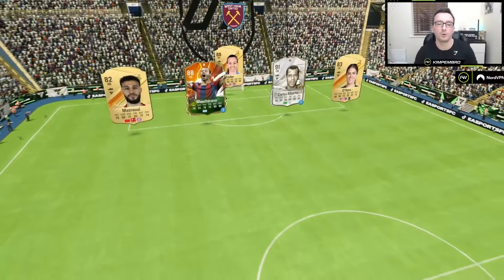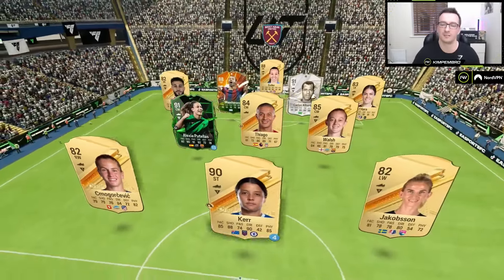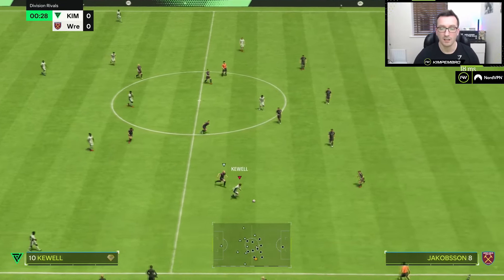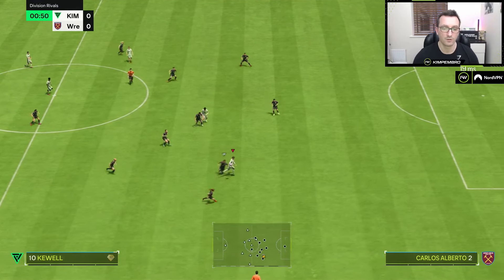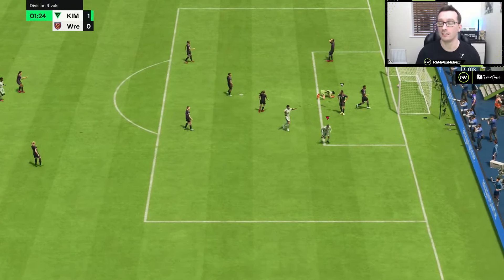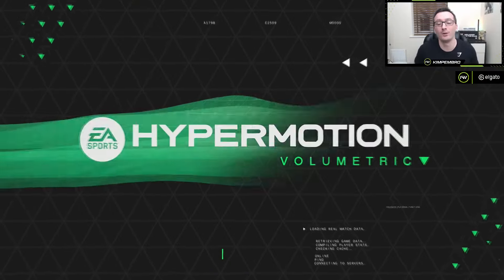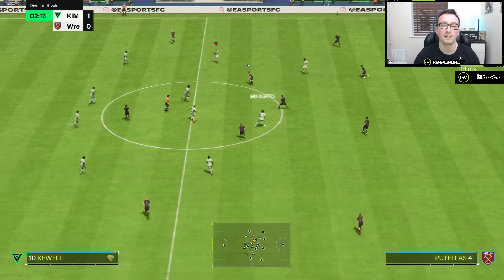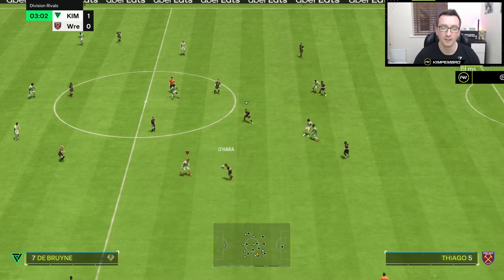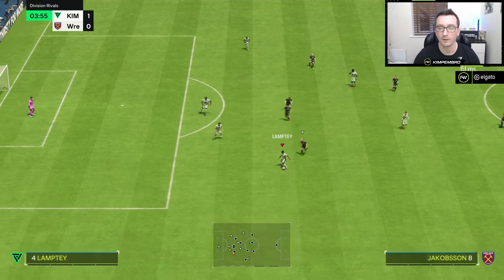Game number two — we have Thiago Almada, that's scary. Right into game number two, we're going to see if we can cook. Harry Kane is so good. For me to judge this formation it's really about defending, because I think attacking is easier. For me it's about how these formations defend — 4-4-2 is interesting, it just depends on whether we get caught out or not.